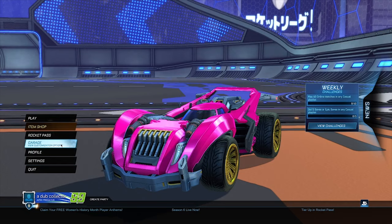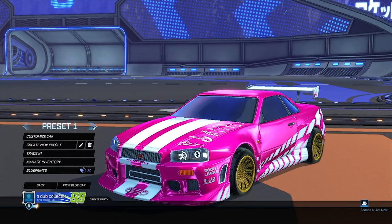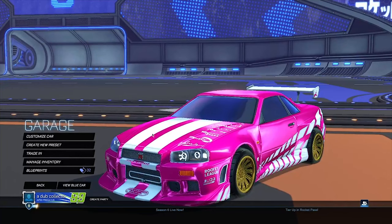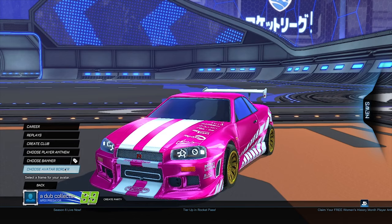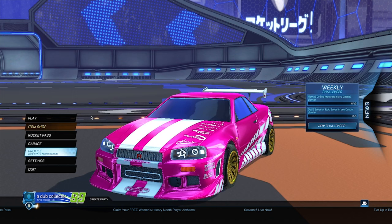Now go back to the main menu and put on the car you started this glitch with on your original preset — for me that's the Skyline. Then switch back to the new preset you made and rename it. Go ahead and delete this preset. Once deleted, go back into your profile, choose your border, and change your banner back to the one you originally had — for me that's the Darfino banner. When you've done this, the glitch is pretty much done. Just restart your Rocket League and enjoy the free credits.